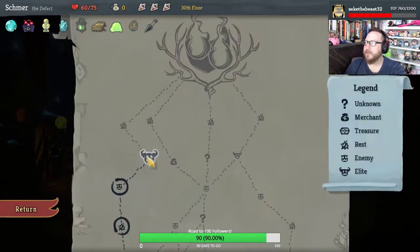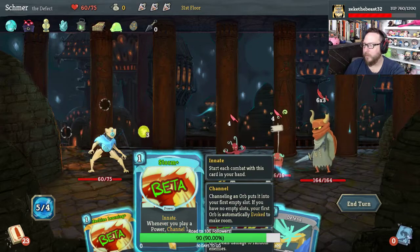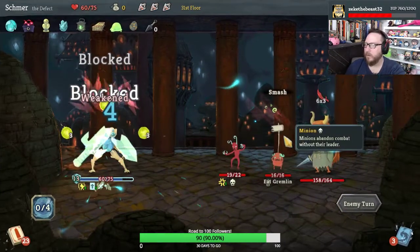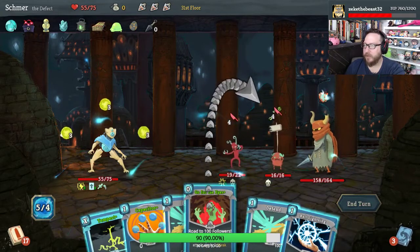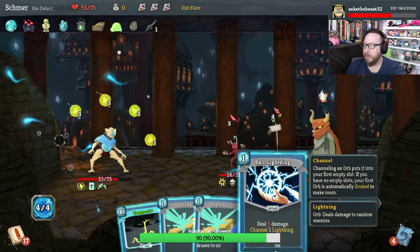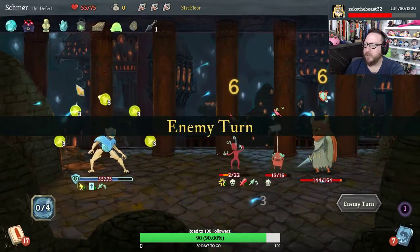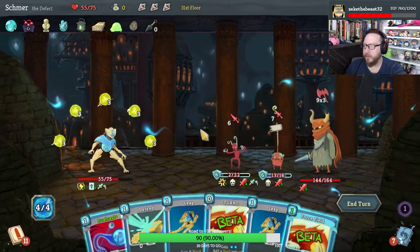Give me another Force Field — absolutely. Strength Potions are entirely useless for us. Storm, Machine Learning, Zap, Reinforce Body. I'm going to take a little hit. Go for the Eyes, Capacitor. Let's play both Defends and then Tempest — this way we take no damage, we're dealing a lot here every turn. The Weakness makes absolutely no difference to us, which is amazing.